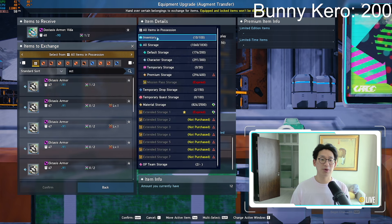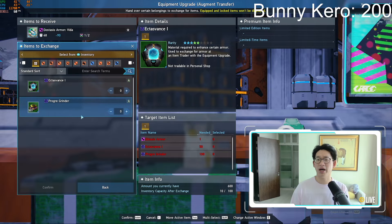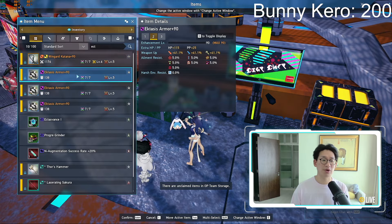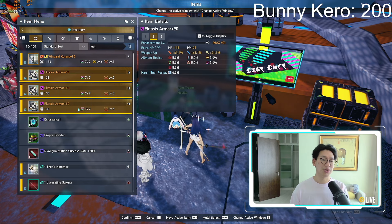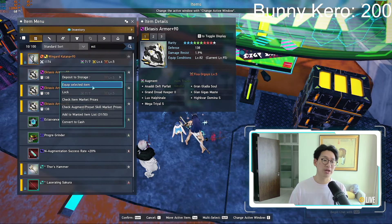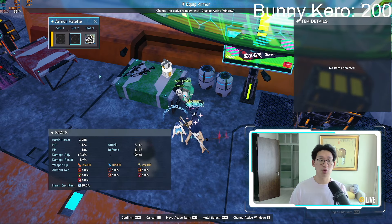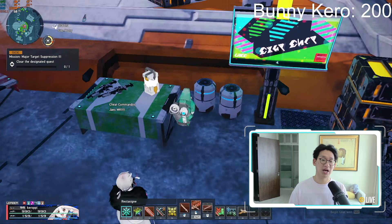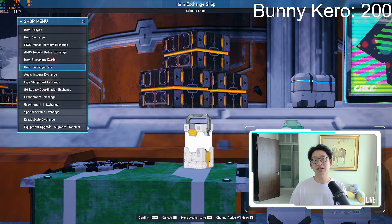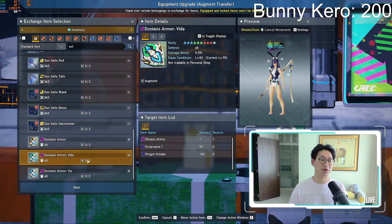We're going to click on the Vita armor, and then going down my inventory you're going to see that my armors don't show up. At the very beginning you're going to be like, wait a second, why haven't your armor showed up? The reason is because I currently have my armors locked. So you have to unlock your armors. However, just unlocking your armors is not enough - you actually need to take off all of your armors as well. You need to unequip all of them in order for them to actually show up in the Item Trader.